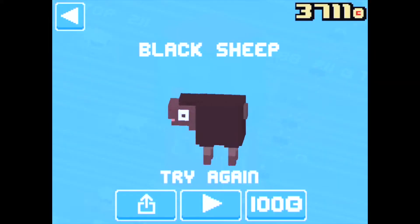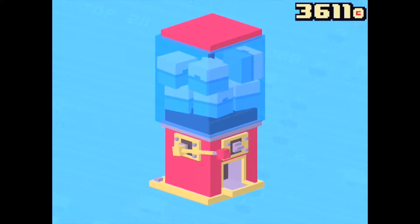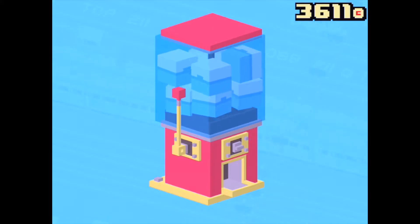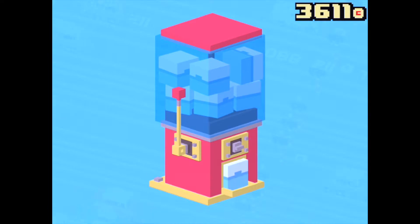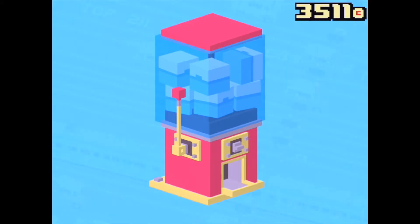Let's see who we get. Black Sheep again, he was a recent character as well. What is going on? Two duplicates in a row, let's see who we get. Luckily I've got enough coins here to keep going until we unlock it. Tabby Cap, oh man, here we go, this is not good.